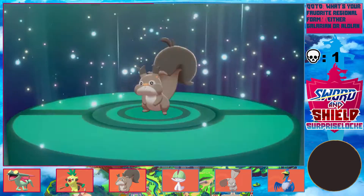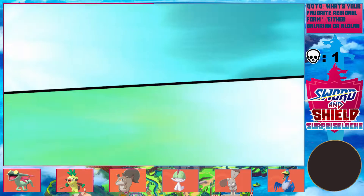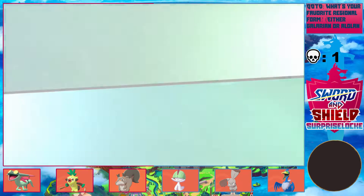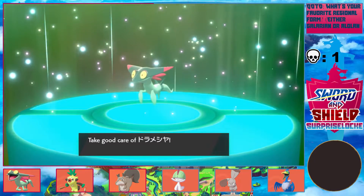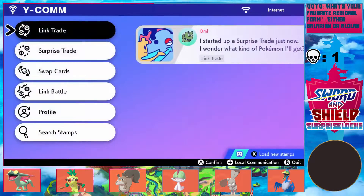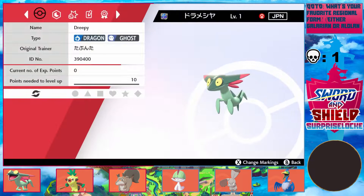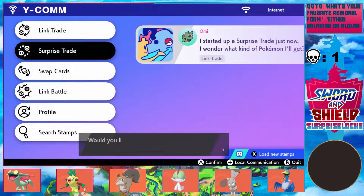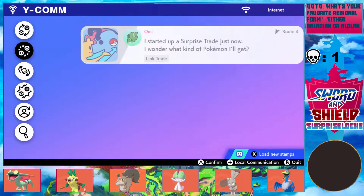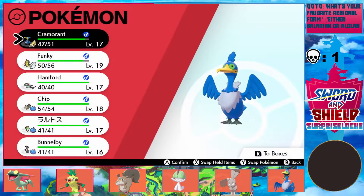Oh right, the trade! I completely forgot that was even a thing. Another Dreepy — what a surprise. I've gotten like 20 of these total. It's in a Beast Ball. I kinda wish I kept this Dreepy. It's Timid with Clear Body. I wish mine was Clear Body and not Infiltrator. I'm not sure exactly how much Infiltrator will come in handy in-game — it's a good ability, but it's not as good as Clear Body, at least in-game.